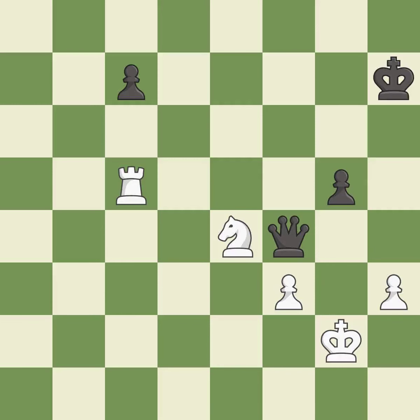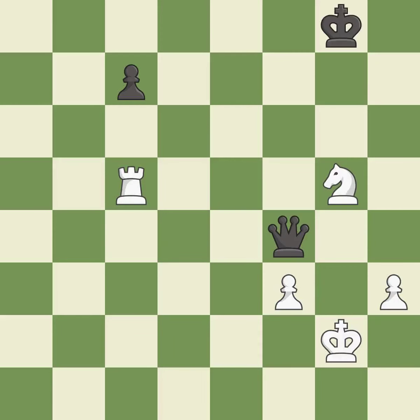This move puts the queen on a safer square. Capturing that pawn wins material. This steps away from the checking knight.